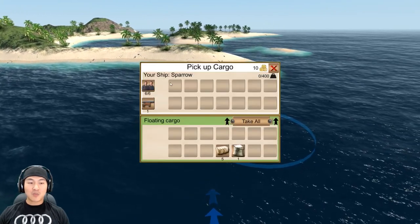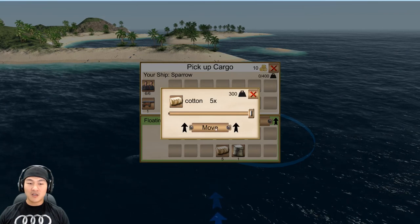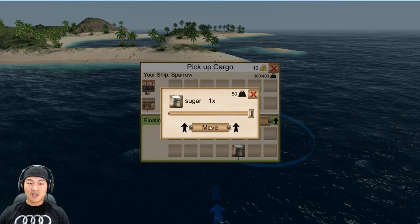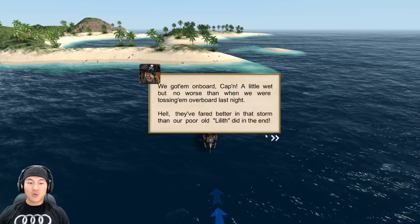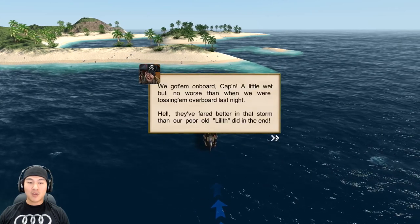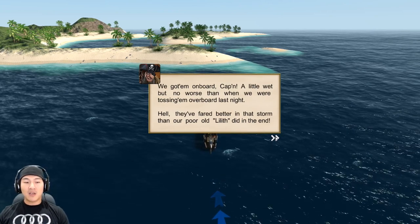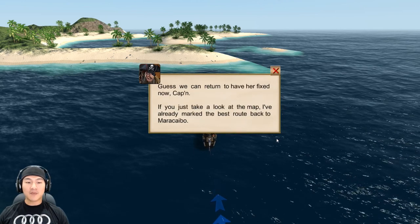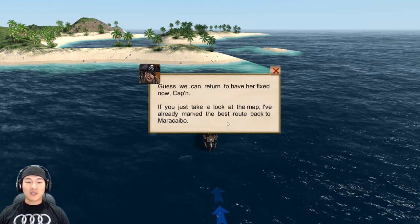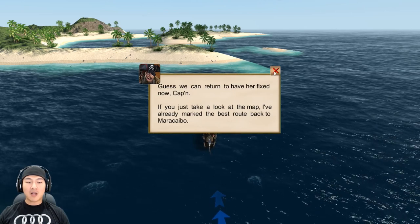Your ship — the Sparrow! Let's take it all. Cotton — let's move the cotton and the sugars. We've got them on board, a little wet, but no worse than tossing them overboard last night. They fared better than our old Lilith did. Let's return to have our fix now, Captain. Already marked the best route back to Maracabao.